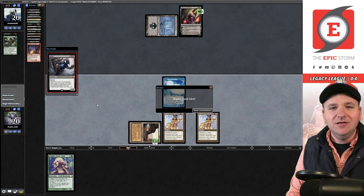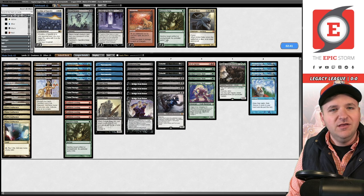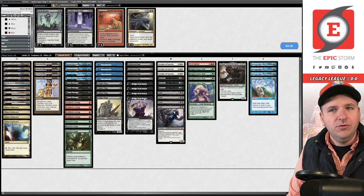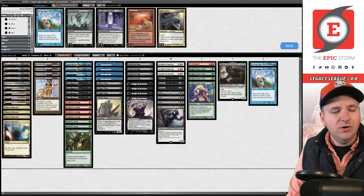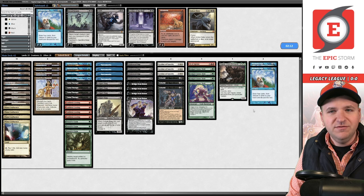For game two we need to prepare for Leyline of the Void, so we bring in Chain of Vapor, Nature's Claim, and Leyline of Sanctity for discard protection. Traditionally when beating graveyard hate you board down on Breakthrough since it's an all-in card, so we cut a couple of those. I also don't think Grief is needed this matchup, so we cut those too, landing around 62 cards.